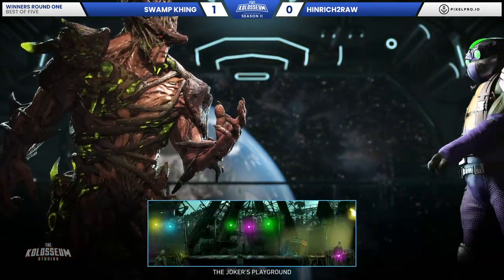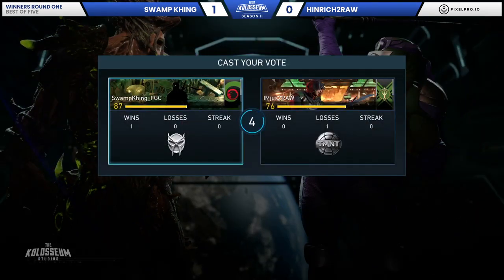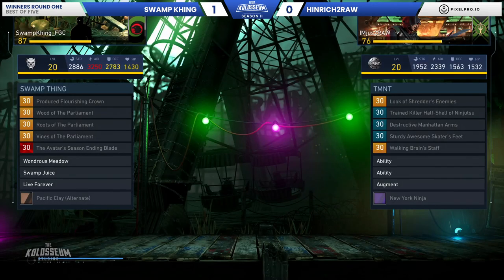I wanna see a nice overhead rope, because man, these Donnie combos are sexy. Loving the different outfits from Swamp King as well — going from the turquoise bark to more of a nice little amber over here. And that is kind of a pun on tree sap.